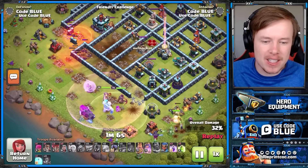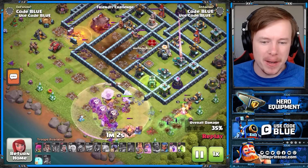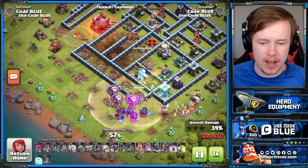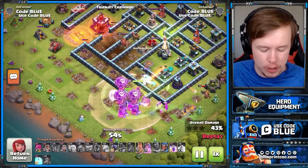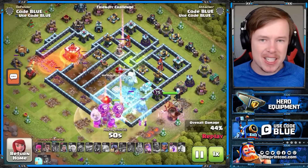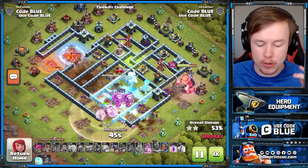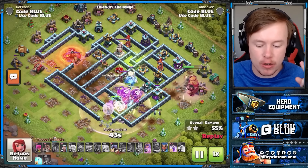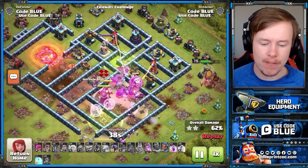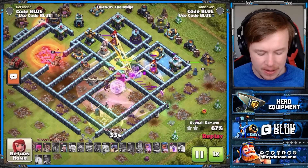What are you meant to do to defend this? There doesn't seem to be a counter unless a Tesla pops at the right time and pulls your Fireball from where you want it. At Town Hall 13, this is the first town hall where you need two Quake spells to finish off the CC. It's two Earthquakes for the Eagle, two for the CC, one for X-Bows and Scatters, and zero for Infernos.